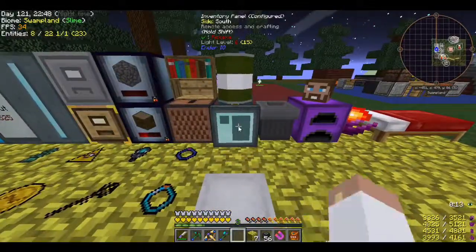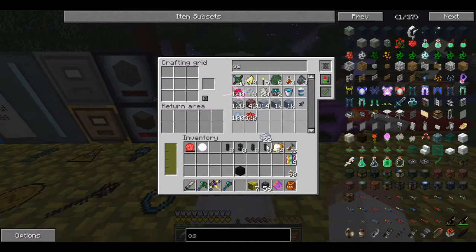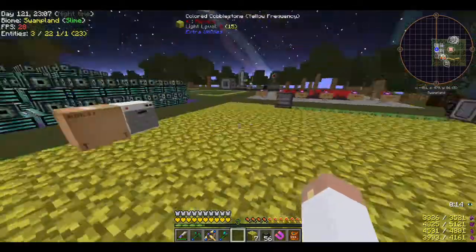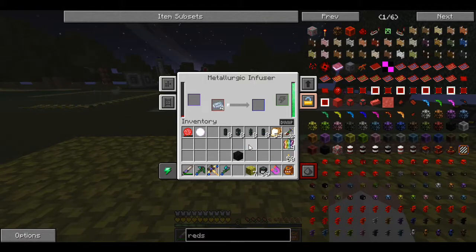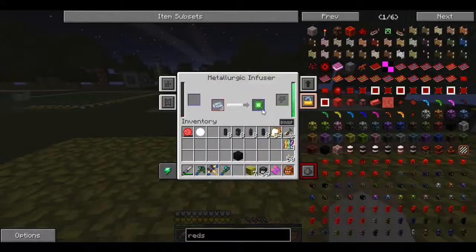Now we can make the osmium infused redstone - I think it's one to one. I'll grab four osmium and four redstone to start. In the metallurgic infuser: side config, transporter config, upgrades available - energy, muffling, and speed upgrades. Those could be really useful.